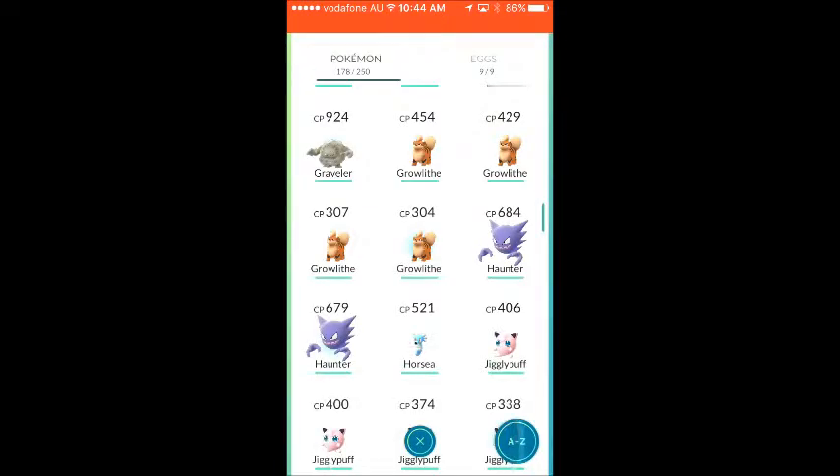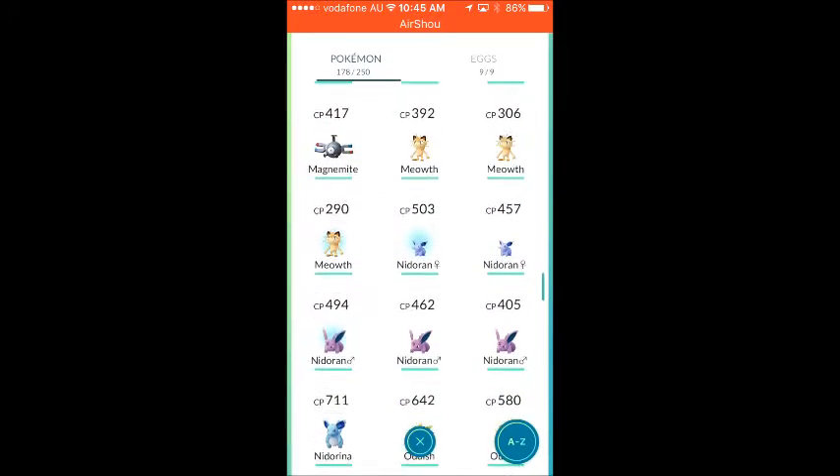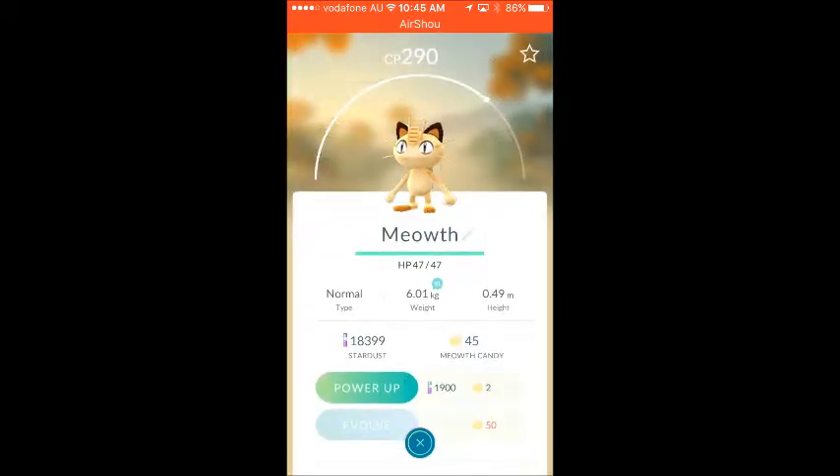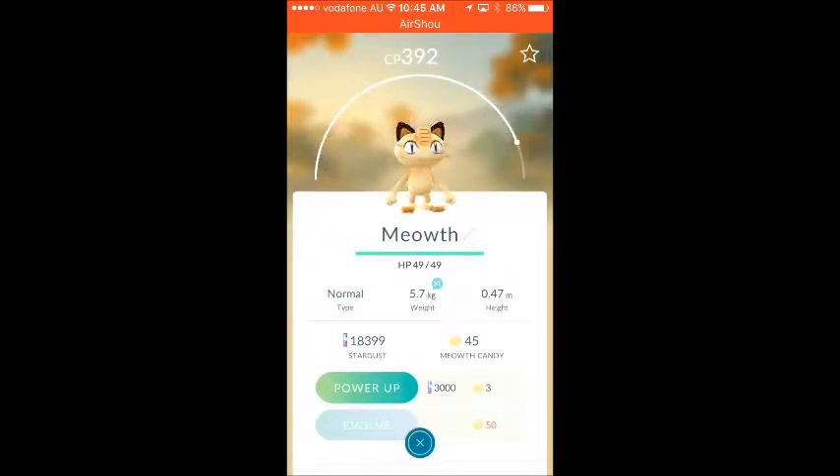Growlithe. I caught a lot of Meowths as you can see — I need five more so I can get 50 candies. I'm probably going to power one up, which is probably this guy. If I could find a higher level one, I would.